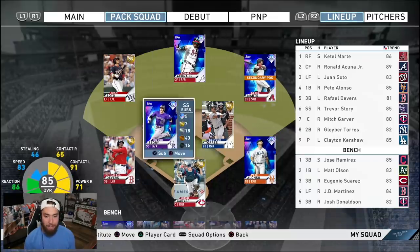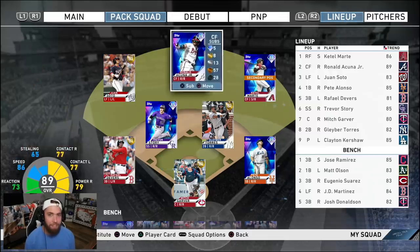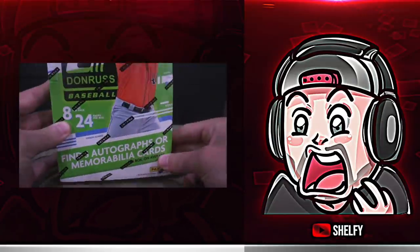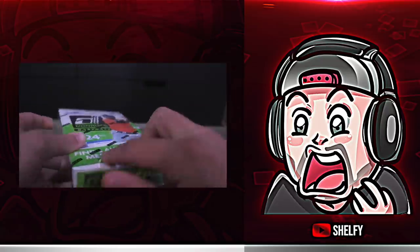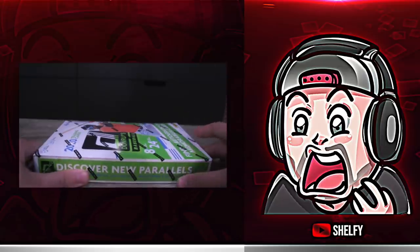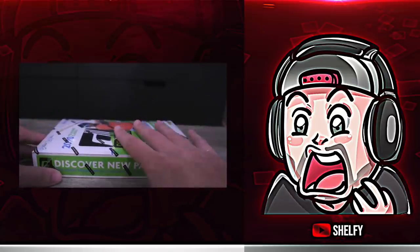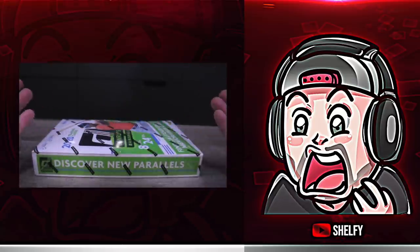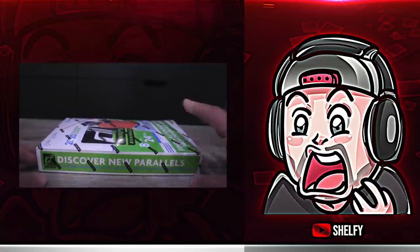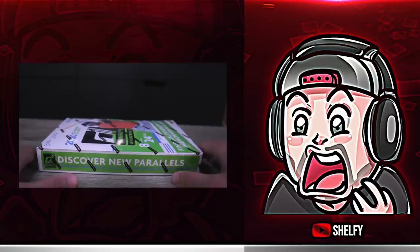I'll be back with another Pack Squads video in two days. Let me know your thoughts in the comments — I don't know about playing on Hall of Fame and Legend with this team, especially if we're going to be facing Mantle squads with Kluber. I also got this 2012 Donruss baseball card box, which has autographs in it, so we're about to rip some autographed baseball cards. If you're new to the channel, hit subscribe — we're grinding for 100K. The players we pull from this box will form a team on MLB The Show to play head-to-head.